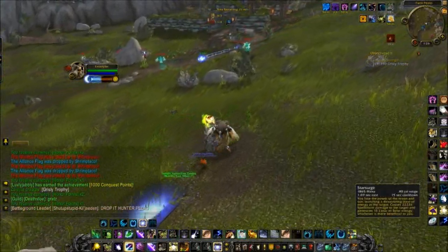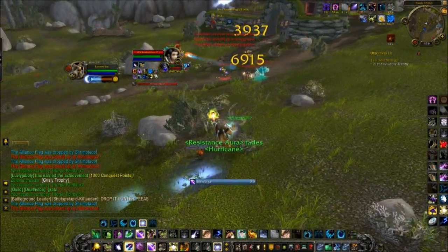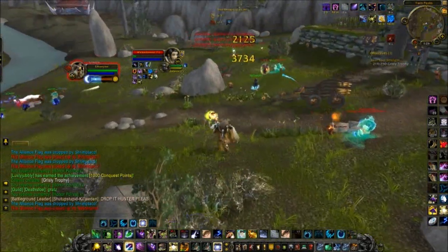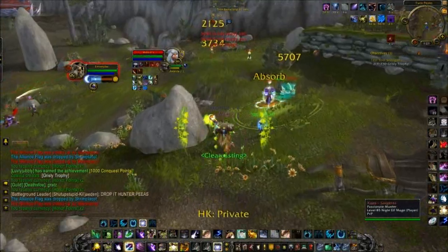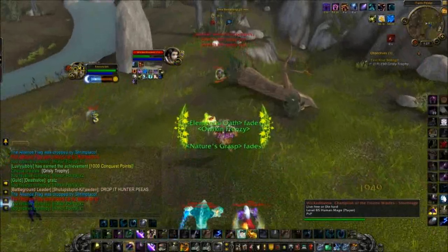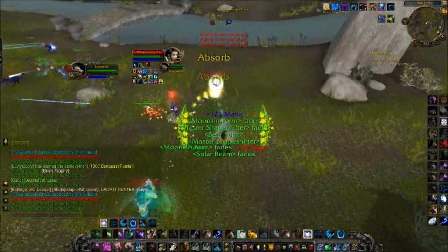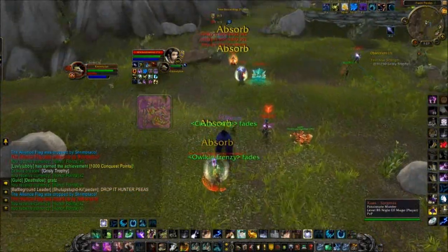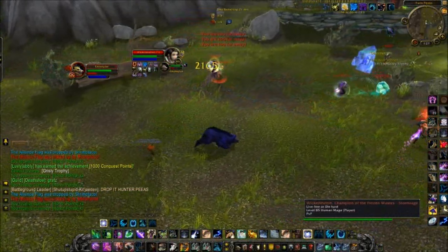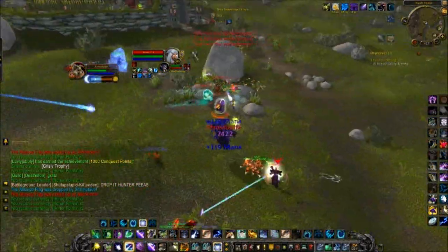When I pop Stampeding Roar, after that I usually pop Frenzy Regen, because they're going to be trying to hit me as I get away — and basically I can heal myself from that. Frenzy Regen when you're in Bear Form converts your Rage into health. So basically it's an extra hot — if you hot yourself up in Bear Form, you can heal yourself on top of that. I'm going to try and get off a Bear Stun or a Feral Charge here. That's Feral Charge — it basically interrupts any casting the enemy does.